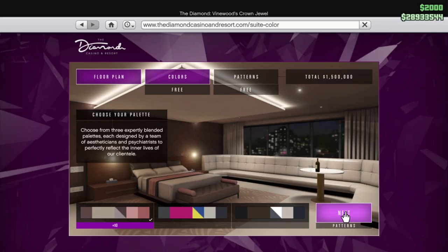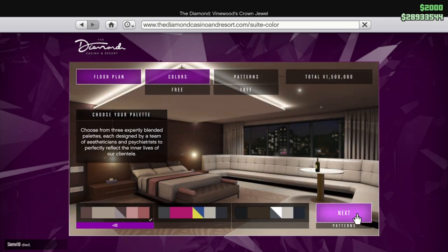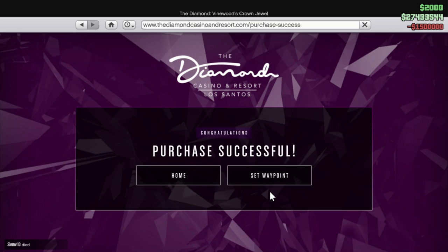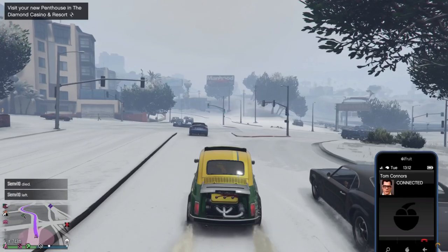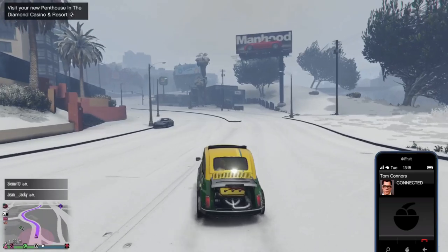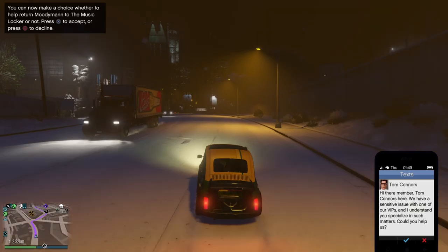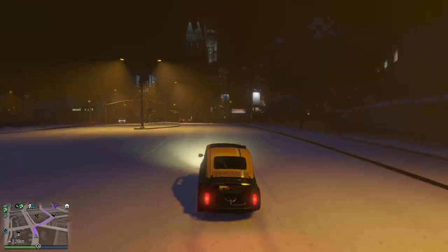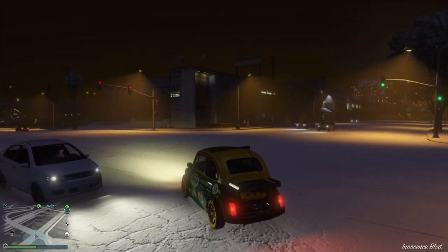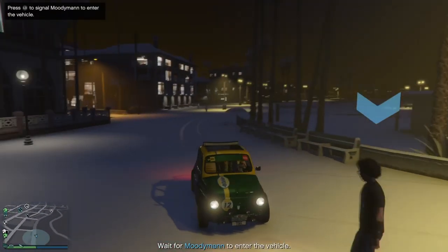I looked on Reddit, I looked on YouTube, and people said that you need a message from Tom Connors. But no one actually tells you that you need to buy a penthouse for this. I also saw some videos that said it's enough to be a Diamond Casino member — this is not true. I spent one hour in a lobby, and then I saw a loading screen that said Tom Connors is searching for penthouse owners to return Moody Man. After you have a penthouse, you will receive the message, and with the mission you just have to return Moody Man — get his car back. His car is the Grotti Italy RSX, and that's basically it, not that hard.